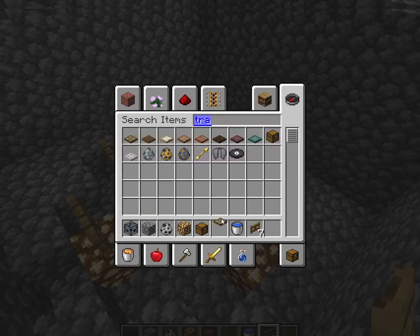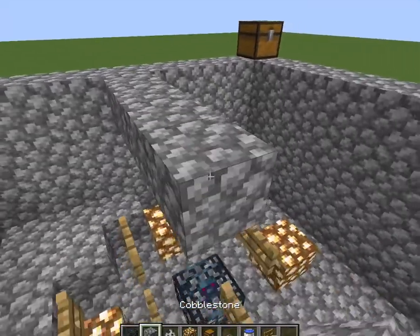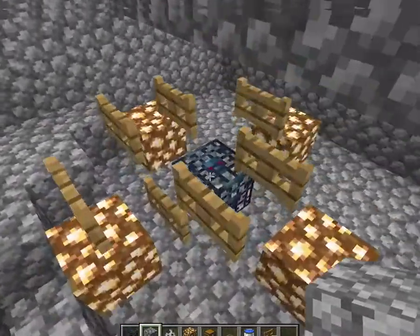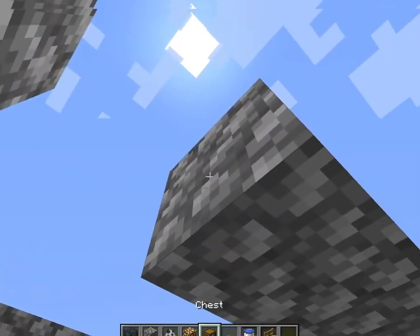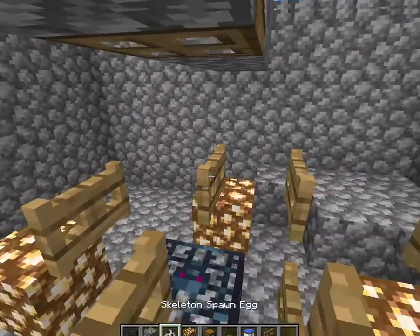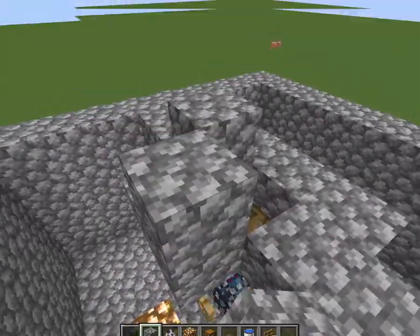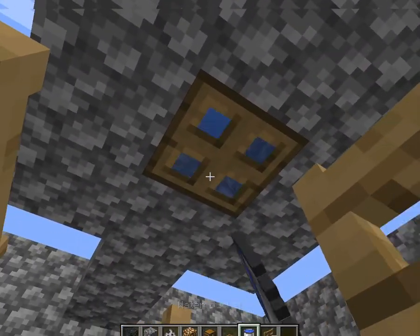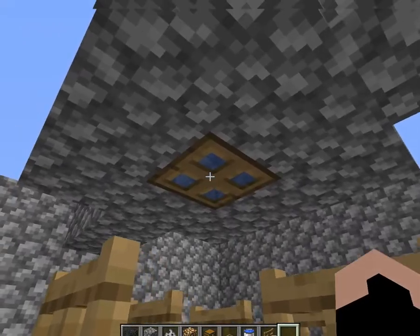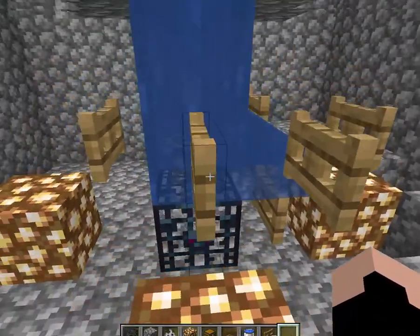You can do any trapdoor. On the ceiling you're going to need a water-logged trapdoor. Make a little area for it and then water-log the trapdoor like this.